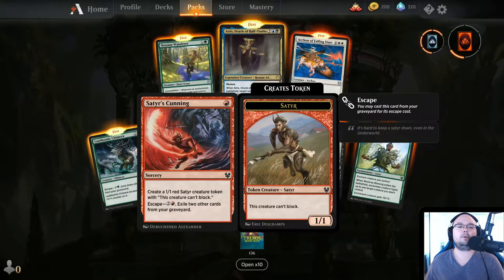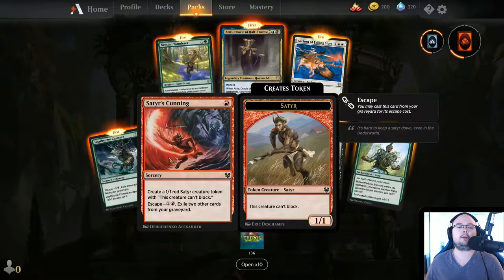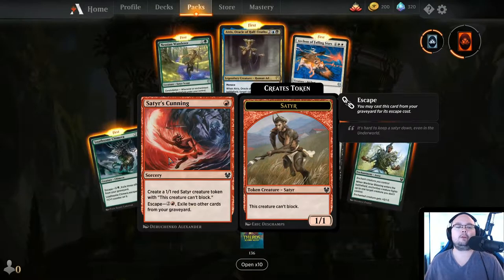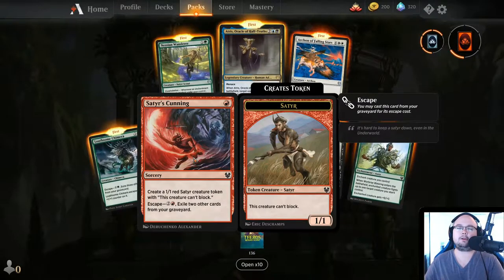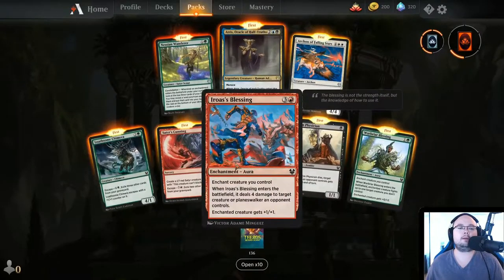Satyr's Cunning — 1 mana sorcery, create a 1/1 red Satyr creature token. This creature can't block, and you can also escape with the sorcery. So you can actually summon 2 Satyrs with this — could be kind of cool. Oh wait, the creature can't block, not can't be blocked. That kind of removes a lot of it — it's not as good anymore.